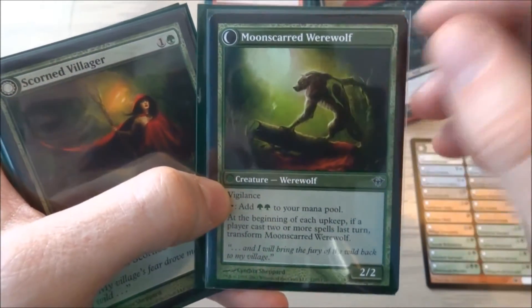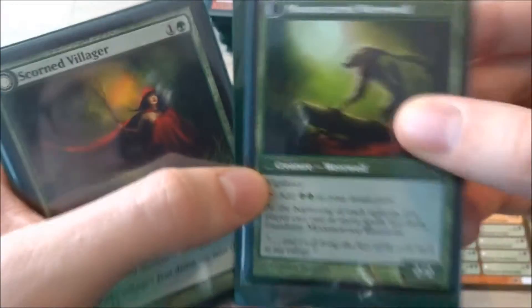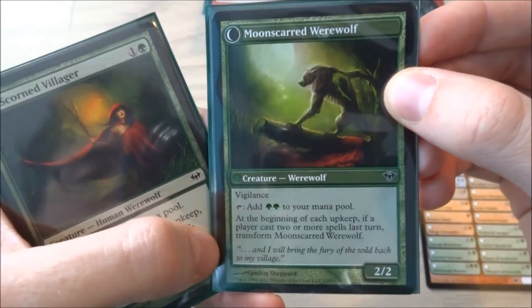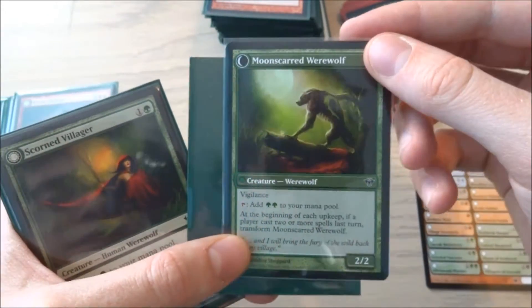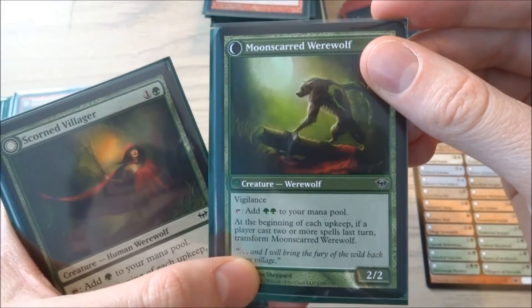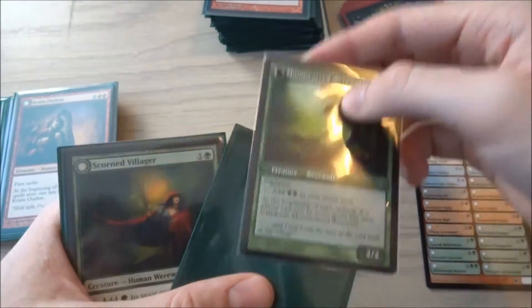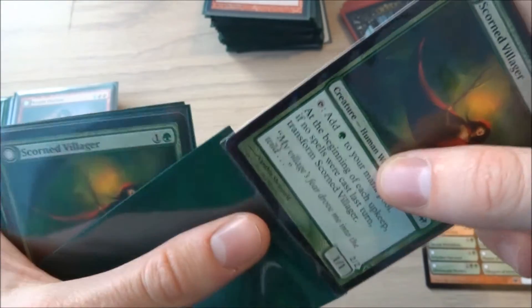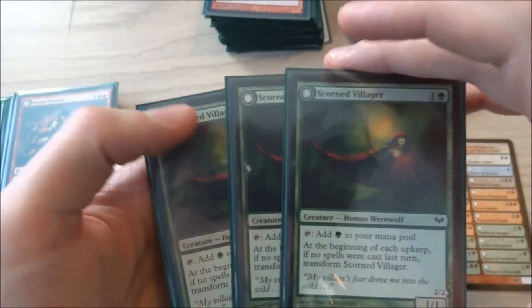If no spells were cast last turn it transforms into Moonscarred Werewolf — a green creature with no mana cost in the corner, which is how you know it's the back. It has vigilance and taps for two green mana, and it's a 2/2. The way to transform every werewolf back to its front side is: at the beginning of each upkeep, if a player casts two or more spells that turn, transform. So if I or my opponent play two spells, I have to transform them back. I really like this mechanic — it makes opponents want to play spells even when they don't want to.